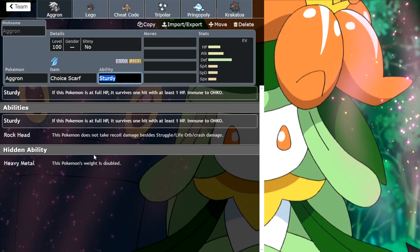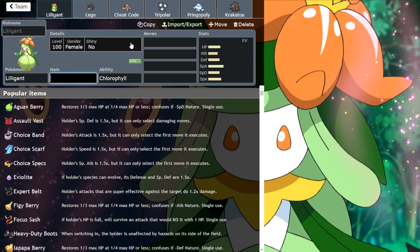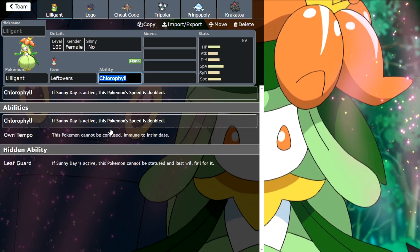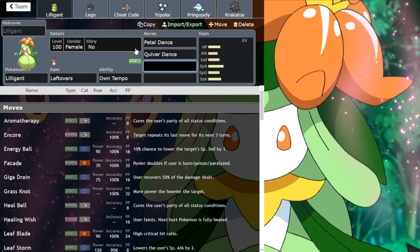Today we're using a little bit of Lilligant, which I've apparently just changed to an Aggron, so we're going to put that back on. I'll show you guys the idea behind this set. We've got Own Tempo plus Petal Dance, which is a nice combination — gives you a powerful move without getting confused at the end of it.